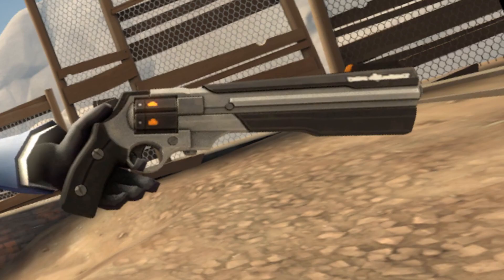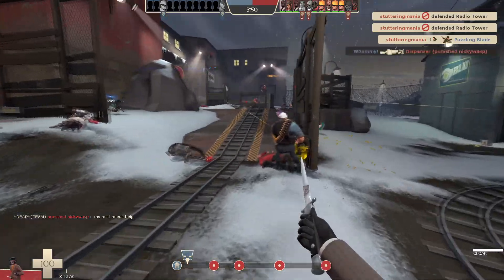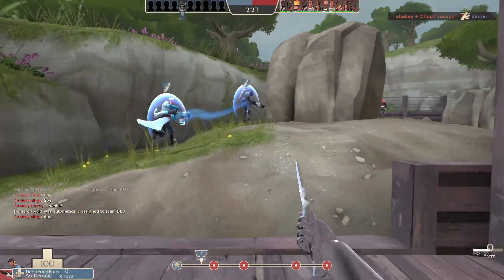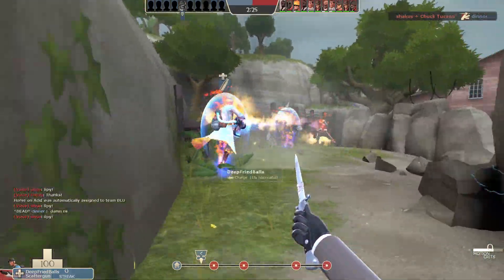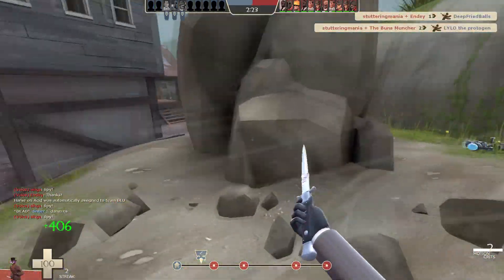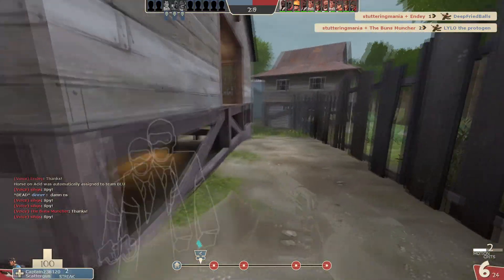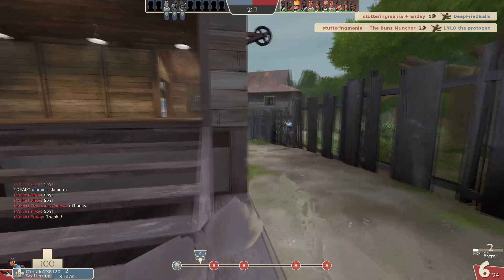Here's something fun. Combine the Big Earner with the Diamondback and Cloak and Dagger. Yeah, it's actually sick. The Big Earner is great for getting one or two kills, but your longevity is pretty garbage with only 100 health. So equip the Cloak and Dagger so you can choose the perfect moment, get your two backstabs, and then with the speed boost and two crits loaded in the revolver,